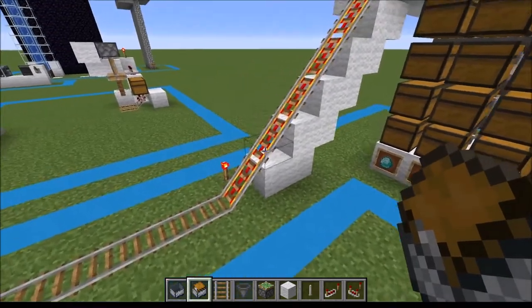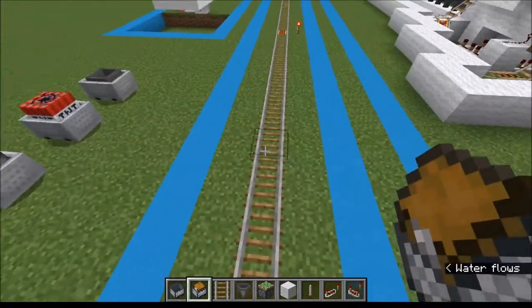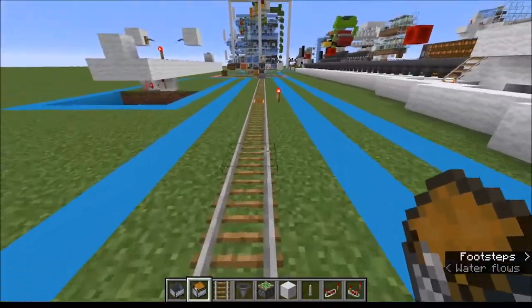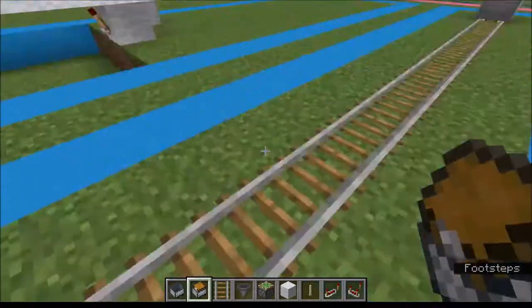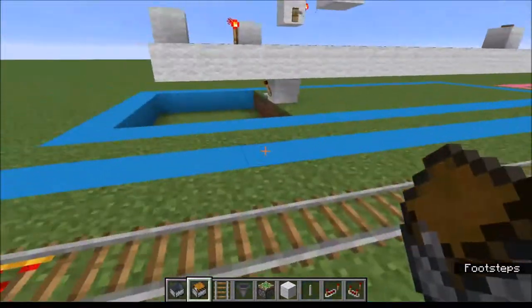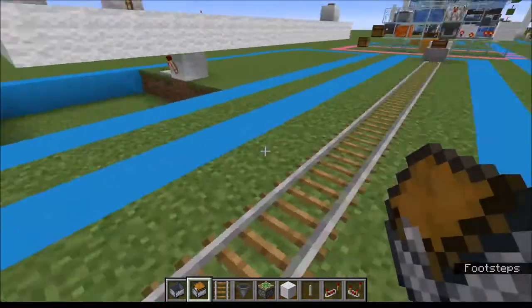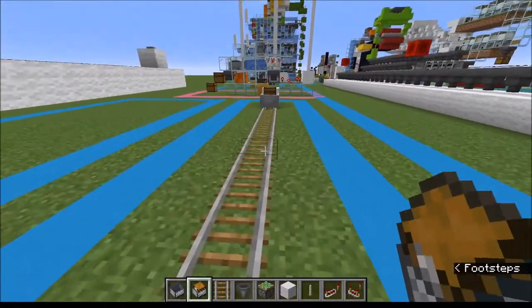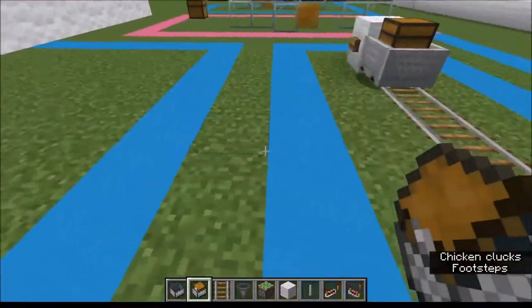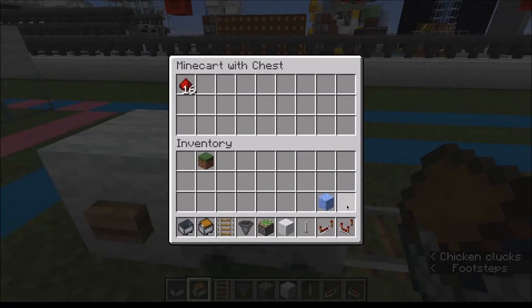My idea is that you would go on a large mining session where you basically have a central core along down the thing, where you'd go ahead and lay your track down, and then you'd go back and forth on either side, branching out — which is how most people make their mines. So with that, we can go ahead and run a rail down along here, and as you come back from your branch, you can go ahead and just shove stuff up in here.